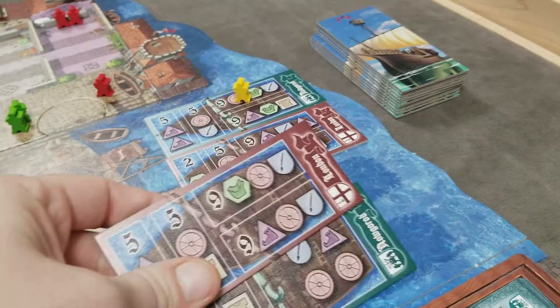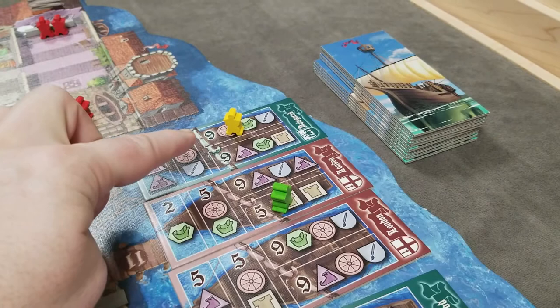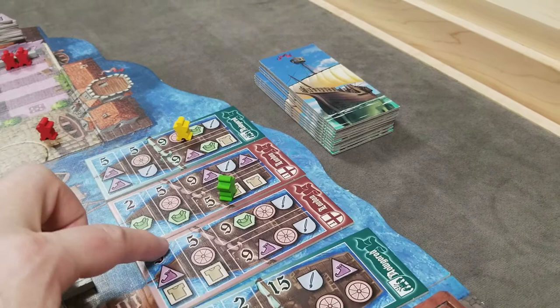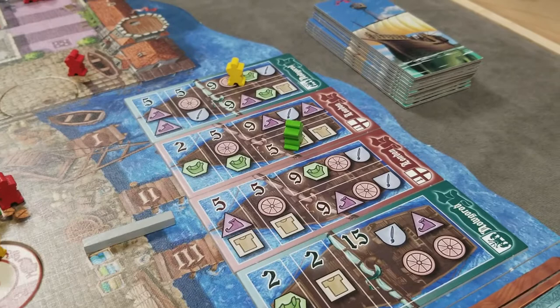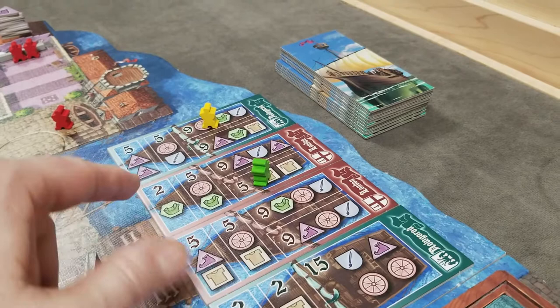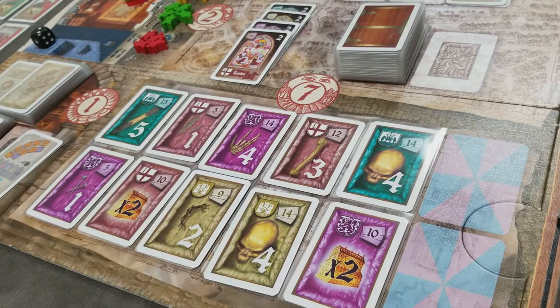The sailed ship tiles get discarded and the remaining ships move up on the board. Draw replacement ships for the empty spots. Players whose ships did not sail don't get paid yet but retain their spots, blocking those cargo holds from other players — they'll receive revenue when those ships eventually sail. In the final round, round six, all four ships in port will set sail and all players receive their revenue.